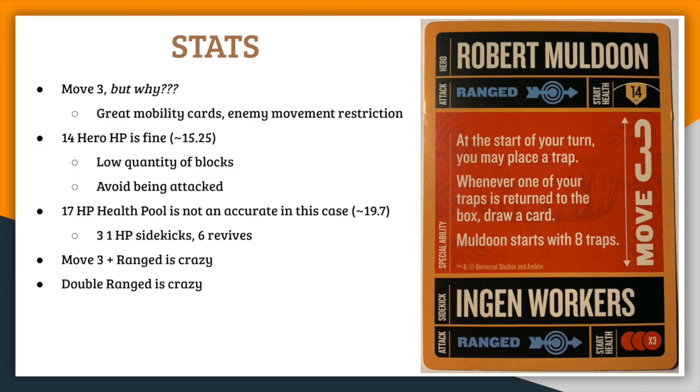Starting off with the stats, Muldoon is a ranged fighter with 14 health and he has three ranged InGen worker sidekicks with one health each. They all have a move value of three. This is one of those times where you scratch your head and wonder why a ranged character with two of the best mobility block cards in the game needs a move value of three, but I suspect it's for the balance of the individual box that the character comes in.